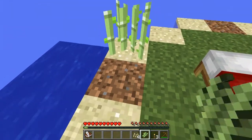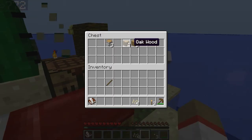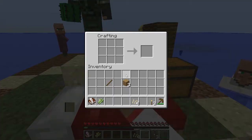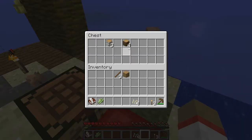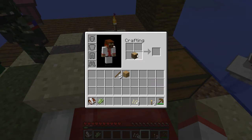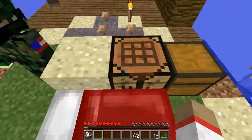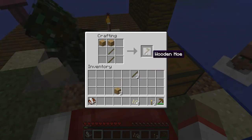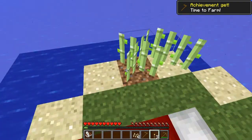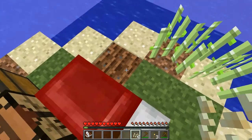Let me start growing some sugar cane. We're gonna need a hoe. We probably need to make a cactus farm — that's probably one of the challenges. I'm working on the sugar cane and the pumpkin farm. Let us grow a pumpkin right there.